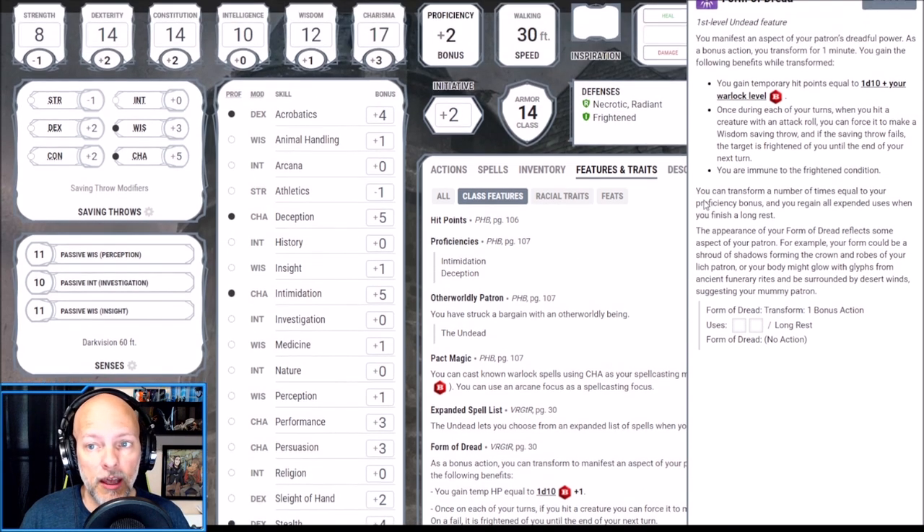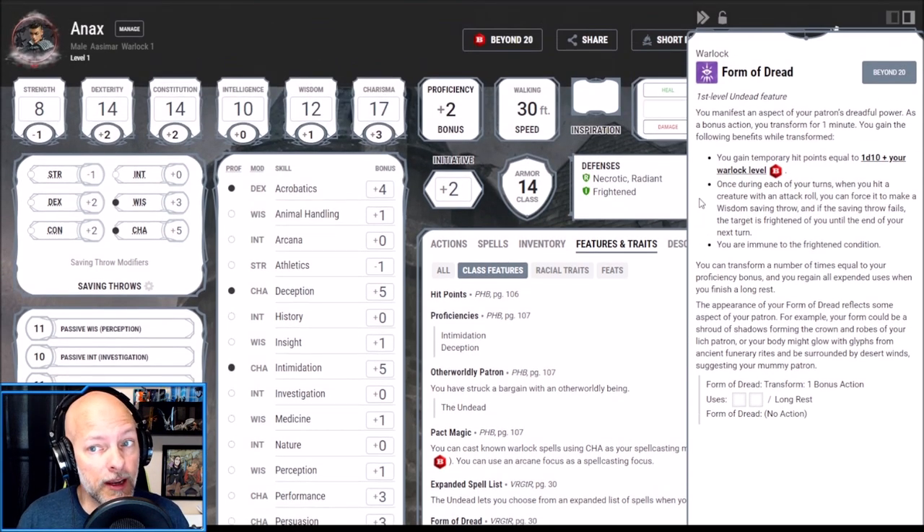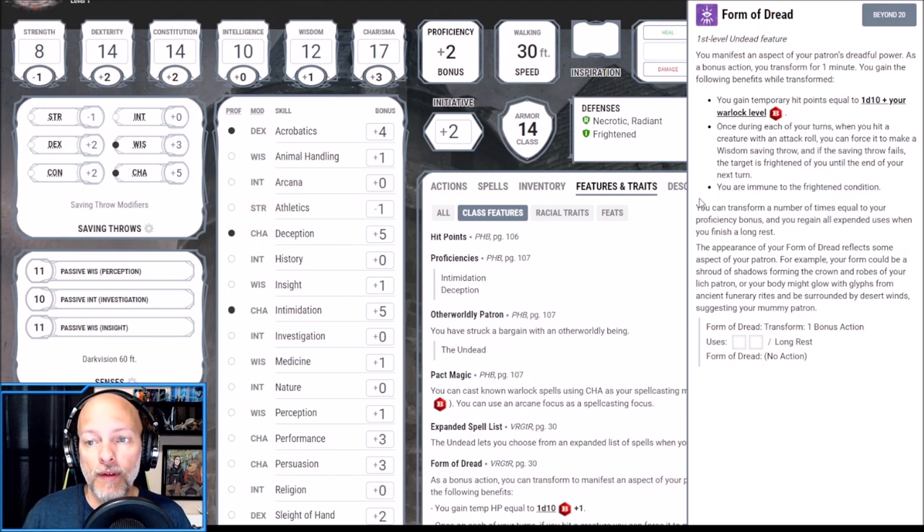With the Undead Warlock we get a first level ability called Form of Dread. You manifest an aspect of your patron's dreadful power. As a bonus action you transform for one minute and gain the following benefits: you gain temporary hit points equal to a d10 plus your Warlock level, so that's a minimum of two. Once during each of your turns, when you hit a creature with an attack roll, you can force it to make a Wisdom saving throw, and if it fails the target is frightened of you until the end of your next turn.